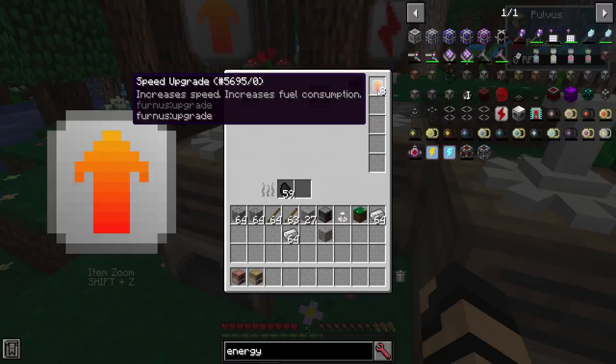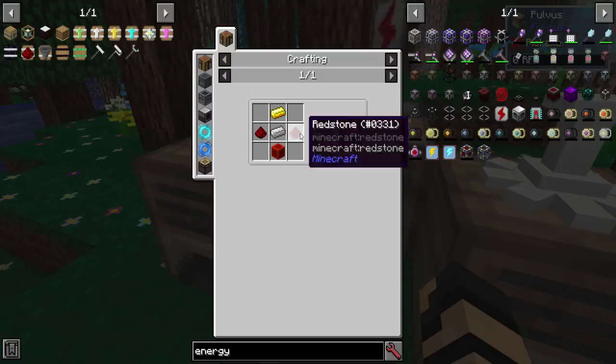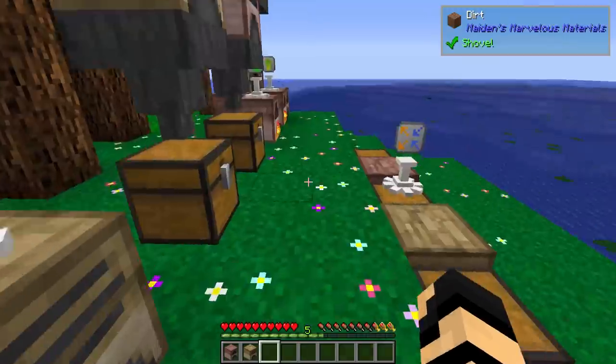Just so you know, the Speed upgrade is going to consist of a little bit of redstone, gold, and iron — not too bad at all.